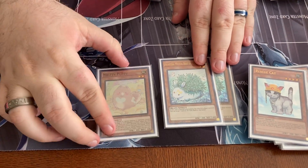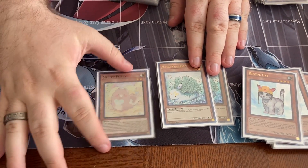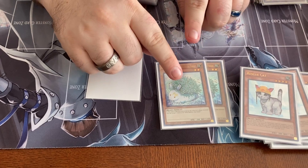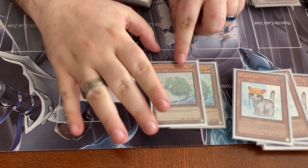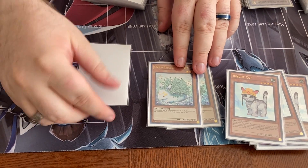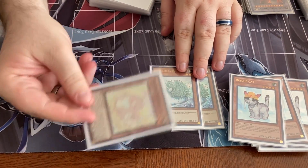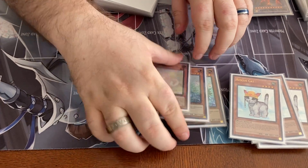If you don't know what the Melfi does — whenever your opponent attacks it or when they summon, you can bounce it to your hand, summon a level two or lower beast from your deck. And then when this is summoned off a beast effect, you can pop a card. Nice — great interruption. Yeah, and then you get a free special summon. That's awesome.